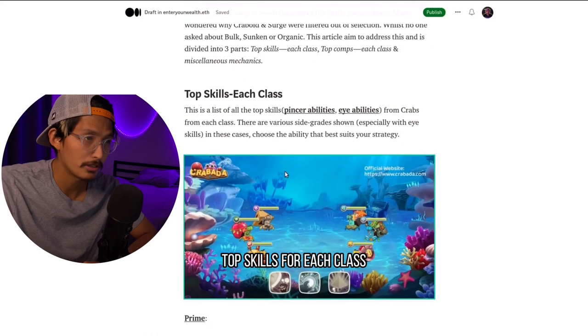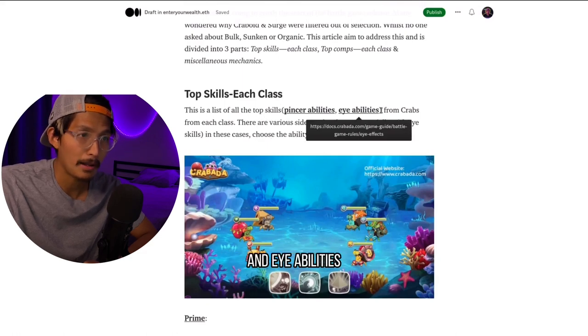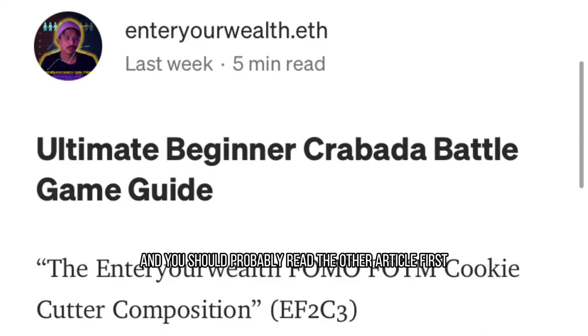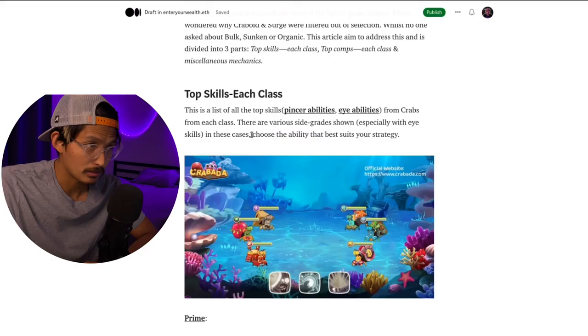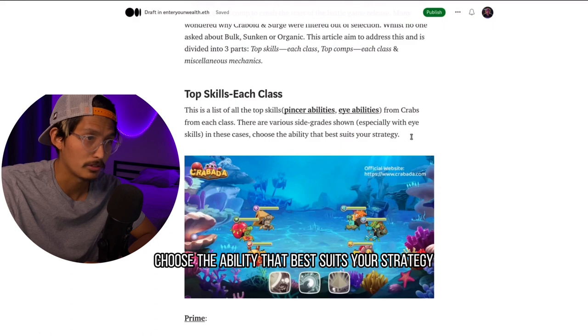First part: top skills for each class. This is a list of the top skills, which means pincer abilities and eye abilities. If you don't know what these are, I have left links to the white paper, and you should probably read the other article first. There are various side grades shown, especially with eye skills — in these cases, choose the ability that best suits your strategy.